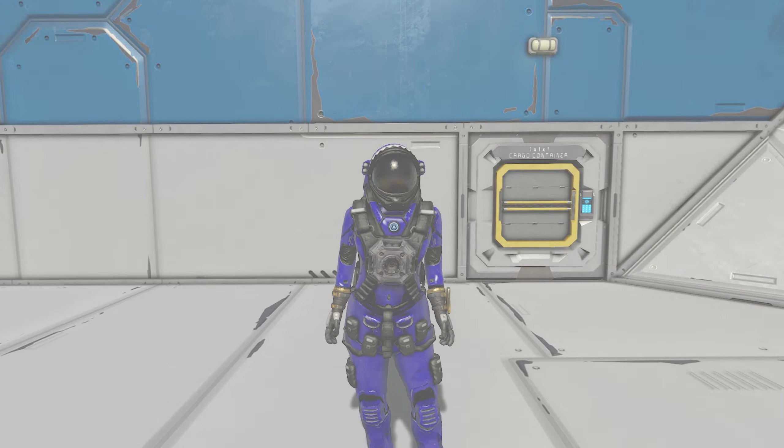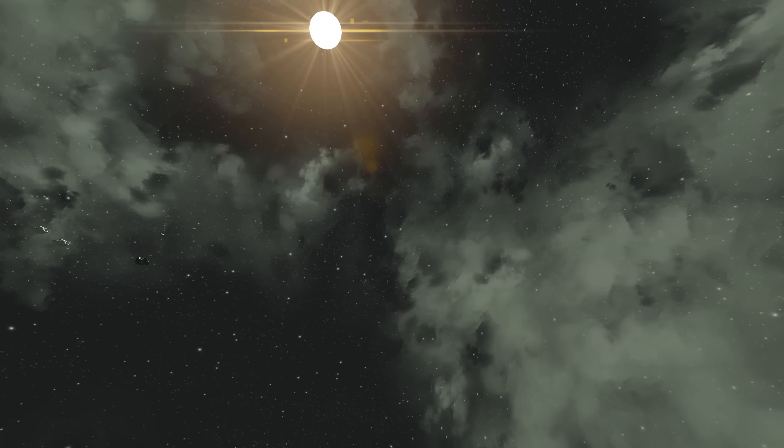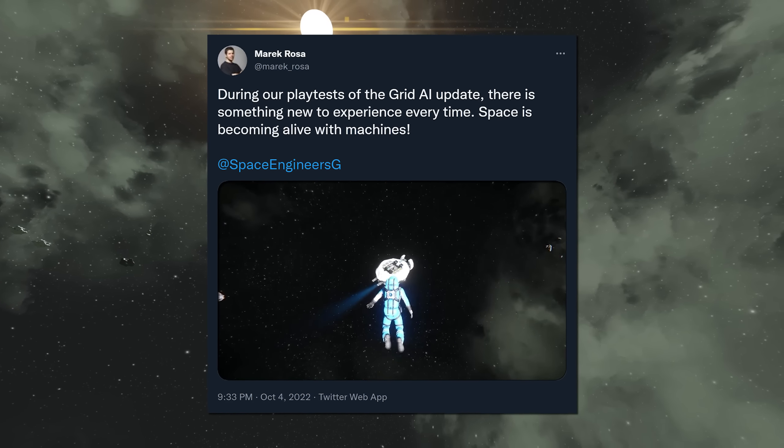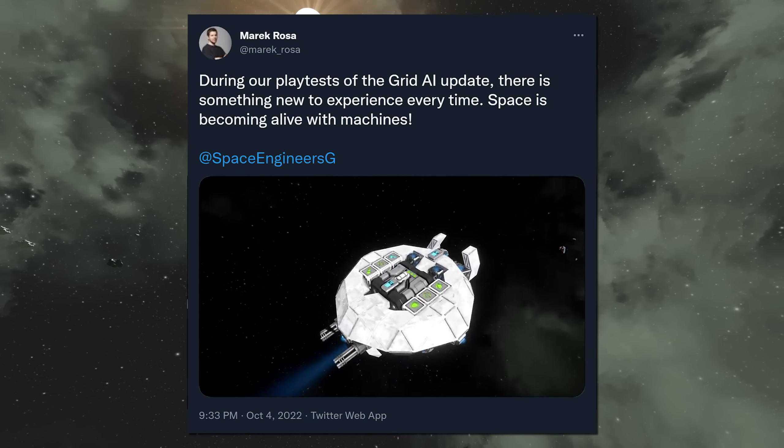For those not in the know, Grid AI is the codename for the current update of Space Engineers which completely overhauled AI. Marek Grosser sent out a tweet with a short video yesterday which gives us our first glimpses at how Grid AI will work.